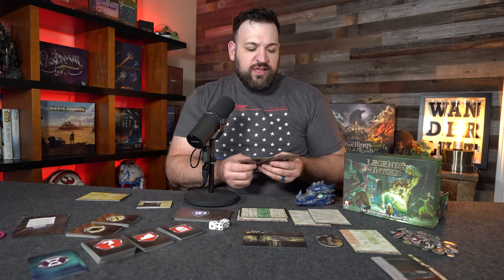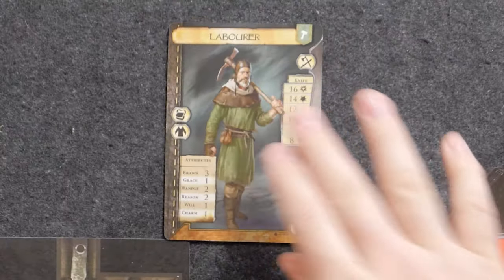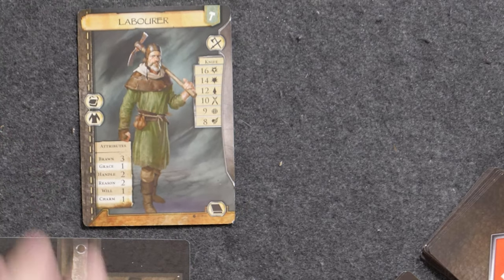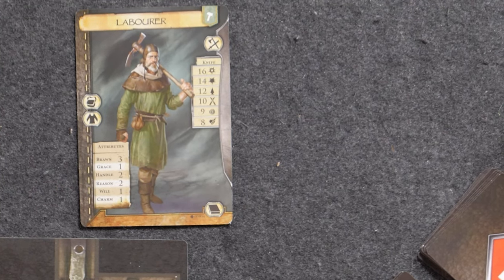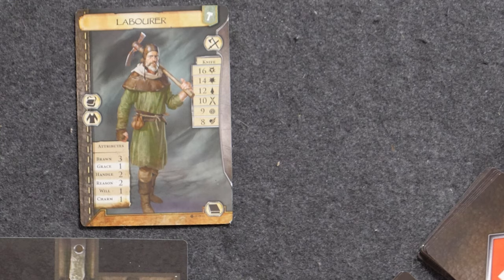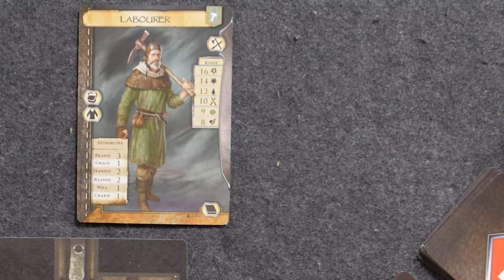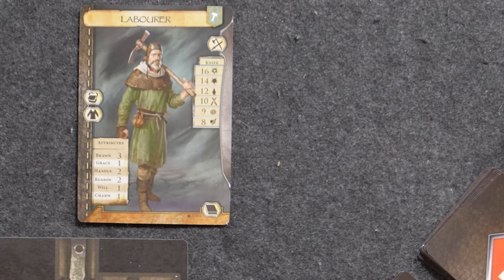If we were to select a character, you can actually decide to take the character in many different ways. For example, let's say I chose the laborer. The stat card will show us the basic attributes in the bottom corner: brawn, chance, handle, reason, will, and charm. These are going to be stat checks that occur during the game when we encounter a challenge or feat we must accomplish. We roll and this will be added to our roll to see if we accomplish a test. In the top corner of the cards is also a skill — basically a reference of what my character is good at — and these can be buffed by clothing or additional skill traits.